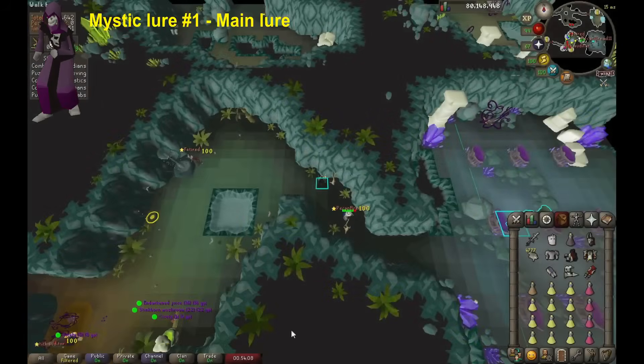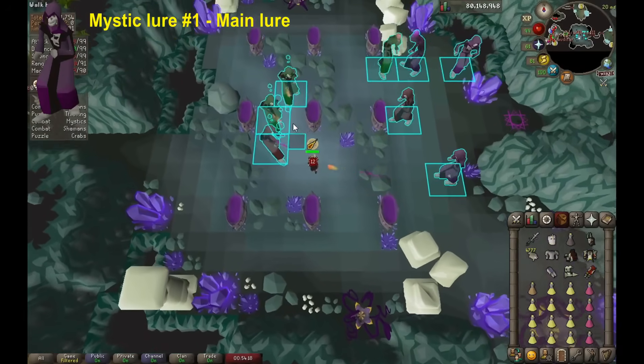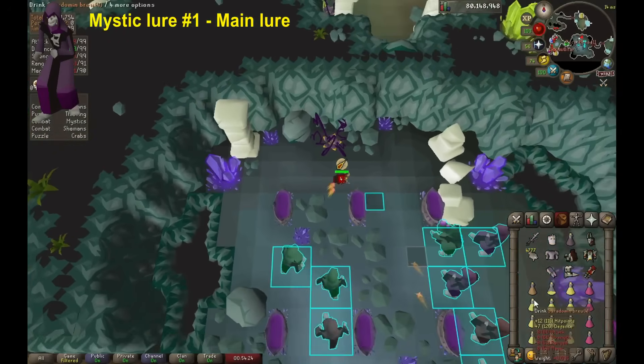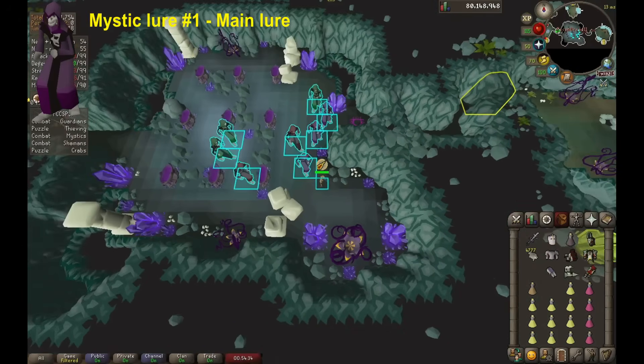The first mystic room I'll call the main room. One person, who I'll call the tank, is going to run through the room getting all the mystics to melee them. If you have an alt, they can do this while you prep, and you just want them to equip their Shazian armor or D'hide. The three mystics on the west side don't need to come around the northwest corner — you can just leave them on the west for now. Once your first account has all the mystics meleeing them, just sit somewhere safe. Once you're there, you're going to bring your second account in. They will get the remaining mystics on the west side to melee them, and then lure them around the northwest corner so that they're along the northern edge of the room. This is a bit fiddly, but you can see how it's done here — I won't speed it up just so that you can see the tiles I'm stepping to.